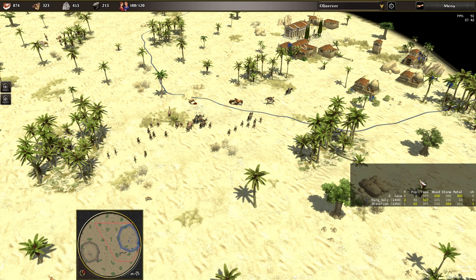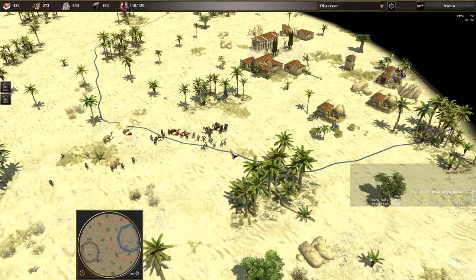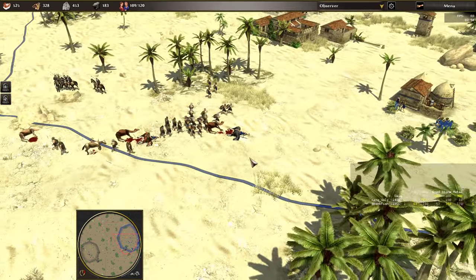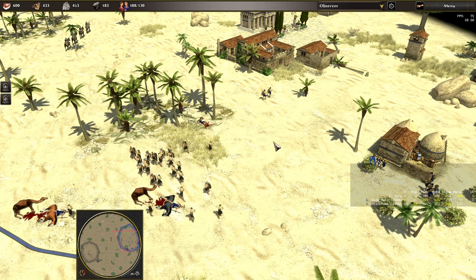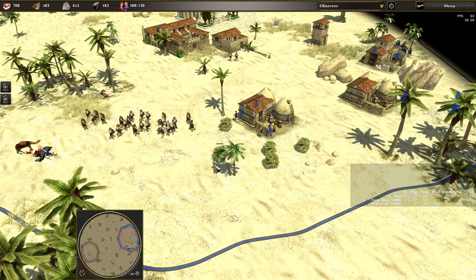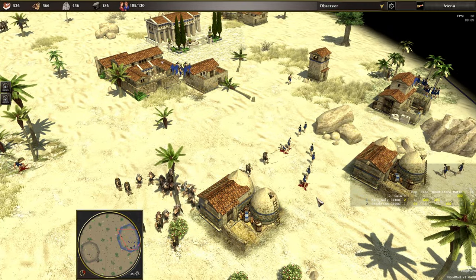He's 20 units ahead, and he's Romans in the early game. Romans generally — their strength is in the late game, their strength is when they get siege units out. They shouldn't really be this strong in the early game, unless circumstances such as the ones which have occurred here occur.